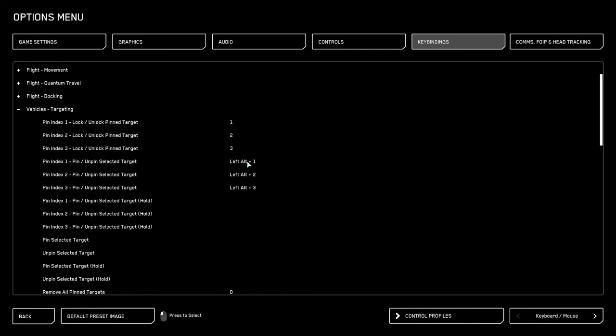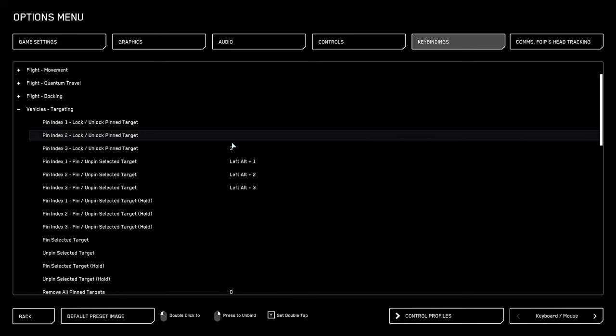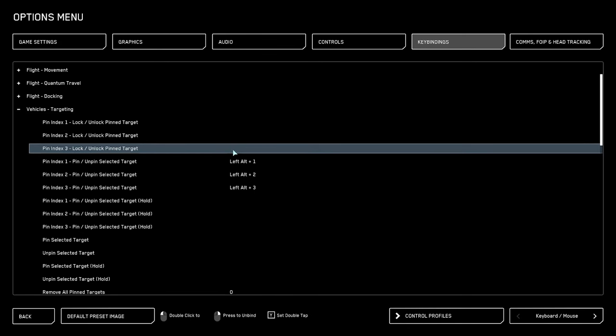I go to vehicles targeting and unbind these three things — this will make more sense later. Pin target pin index one: unbind. Pin index two: unbind. Pin index three: unbind.